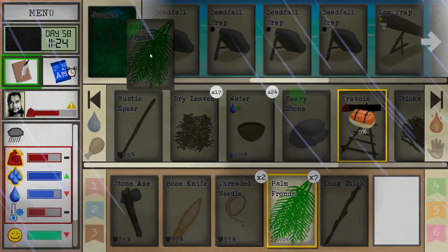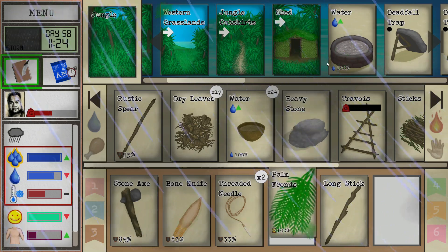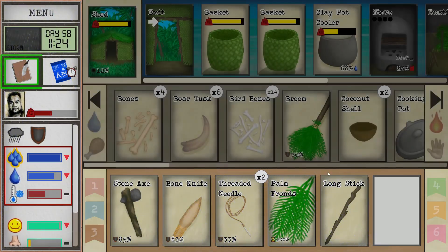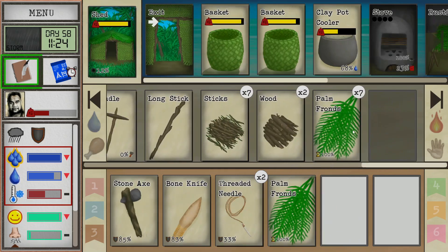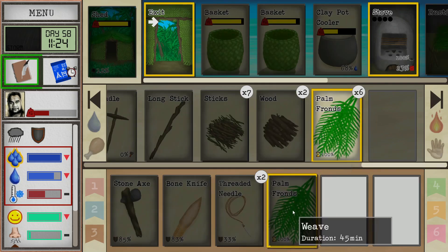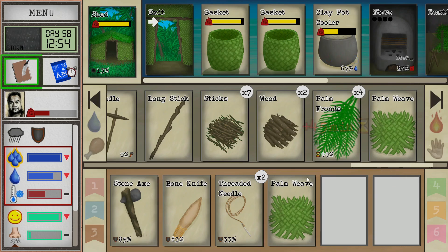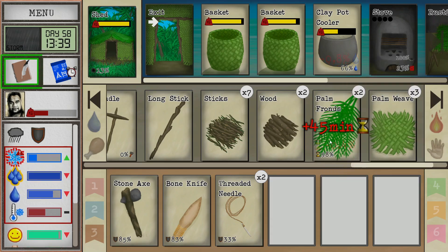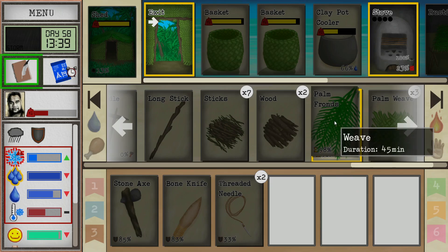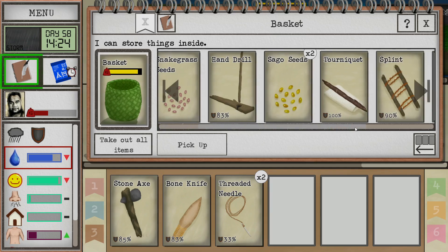Now we're going to start piling these up in the shed. Those traps are so annoying. Let's go back in. So this is actually quite a long task here - 45 minutes - and as far as I understand there's nothing like the spindle which helps expedite the process when you're making thread or cordage. This you just got to do it by hand unless I'm wrong. Look at that smoked meat - I just like to look at it occasionally to see how high its durability is because I know it's going to be great.